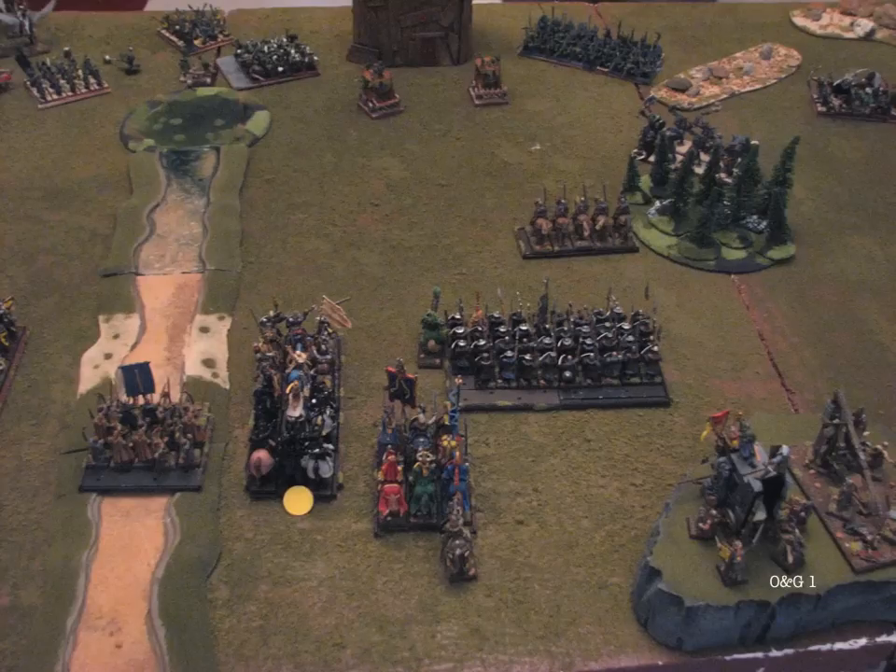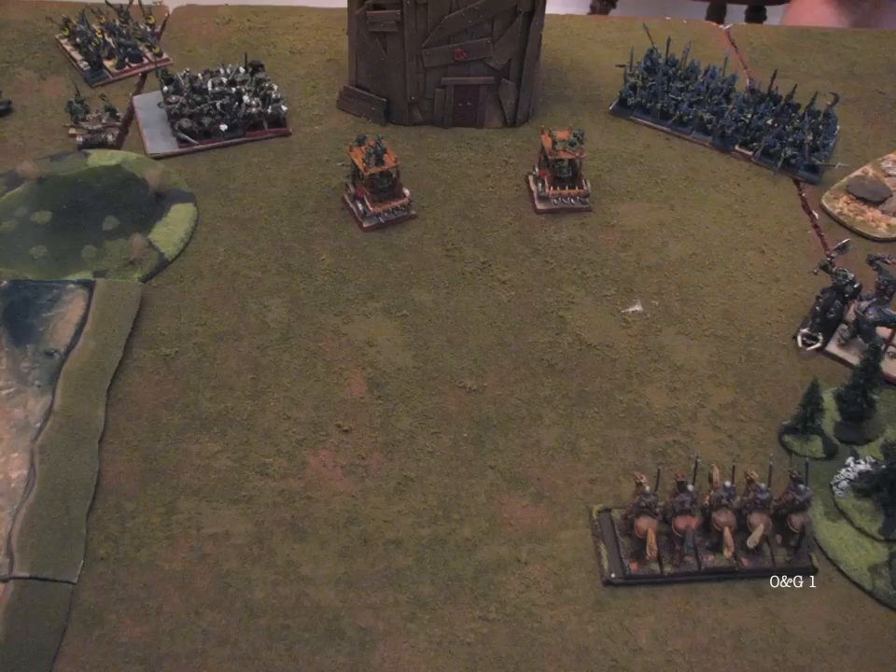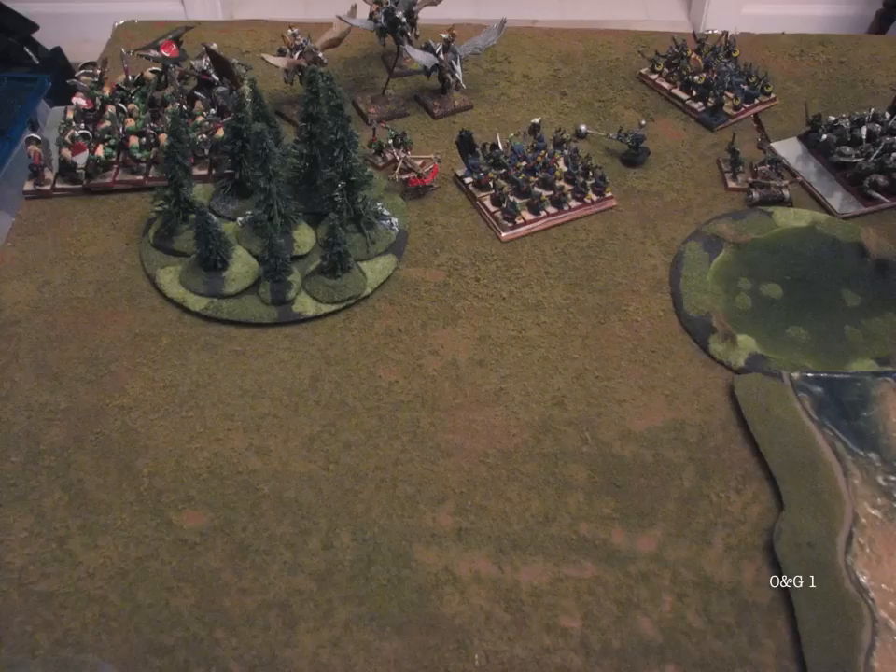He moves up. His trolls are getting out of line of sight of my archers — he didn't like the flaming arrows I had. It kind of surprised me that he didn't move his chariot. Otherwise, he decides to hang back with his troops; I'm guessing it's because he likes the stubbornness of that building. He kind of charges out with his trolls and his general but doesn't have anybody there to really support him. He took that unit of orcs in the far left and just reformed them, turning to face my pegasus knights.